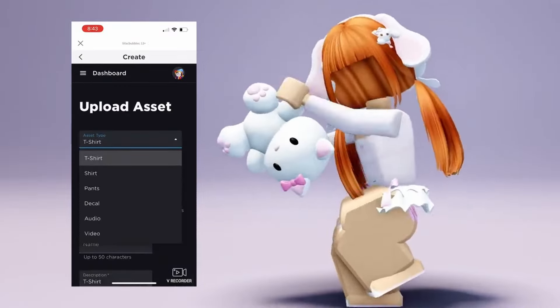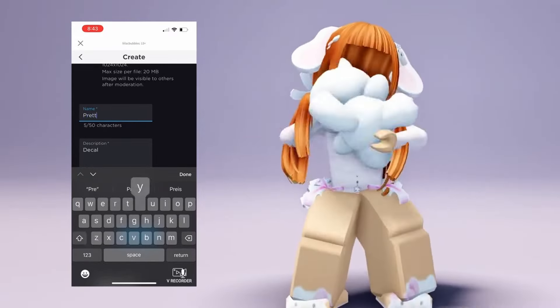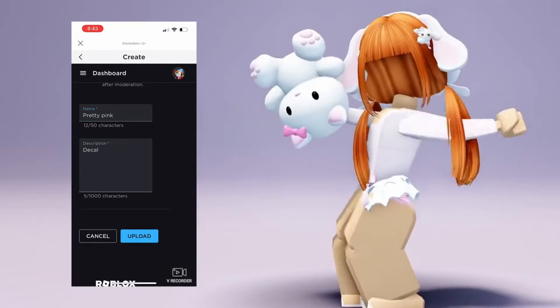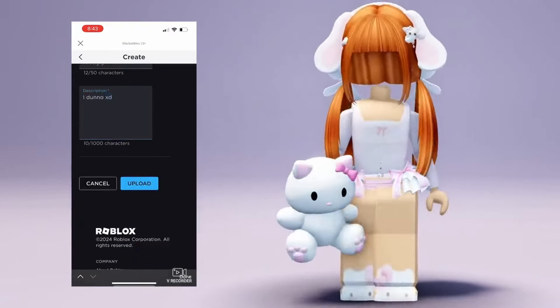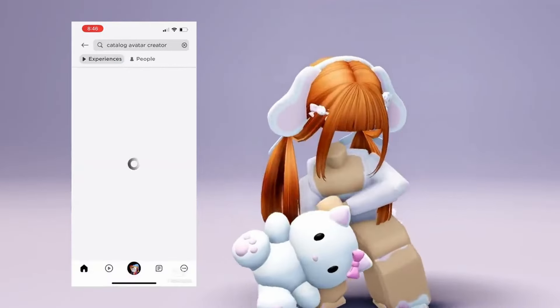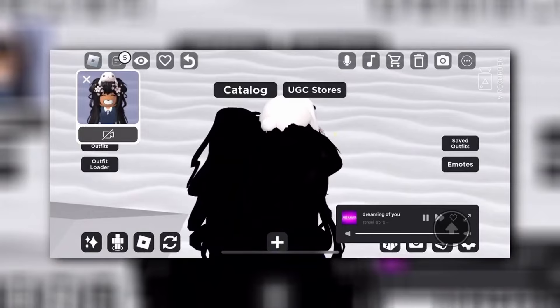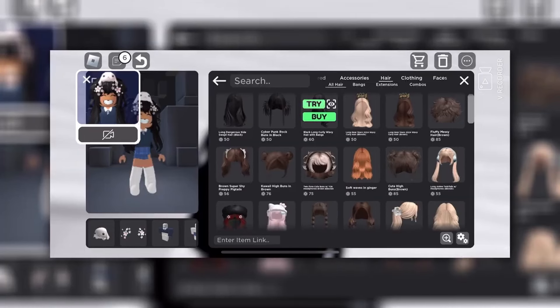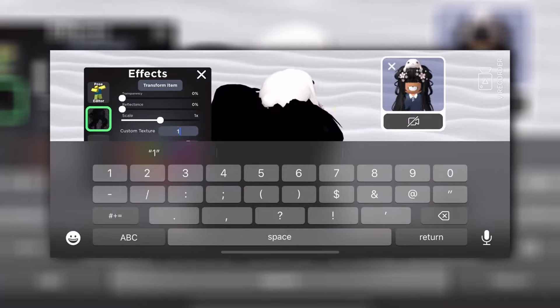Go to 'Decal' and then upload it. Now name it, upload it, copy the ID or write it down. Go to this game, get any hair that you want, go to this sparkle and paste the ID. And here is the hair.